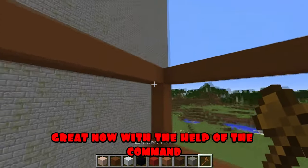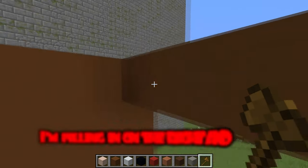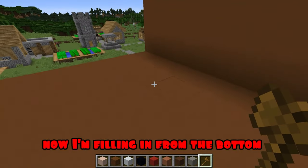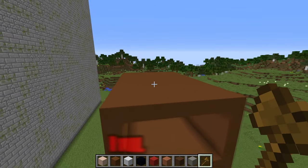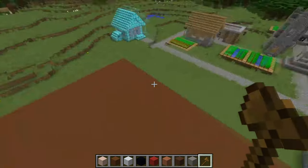Now, with the help of the command, I fill the empty space from all sides — filling in on the right and from behind. Now, I'm filling in from the bottom and on the left. And also, using the command, I fill the top and in front. Wonderful.